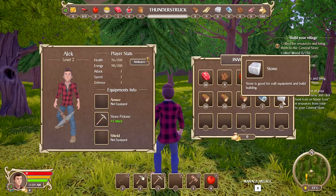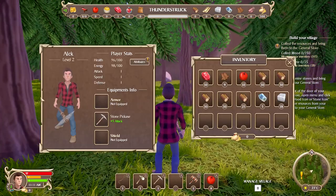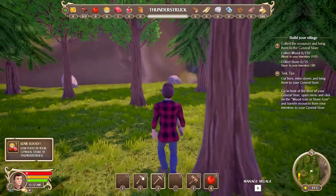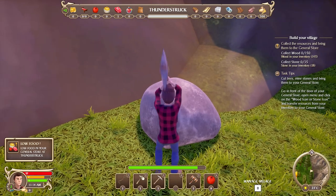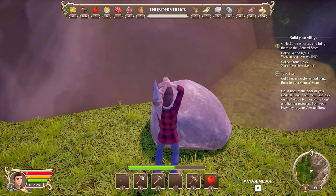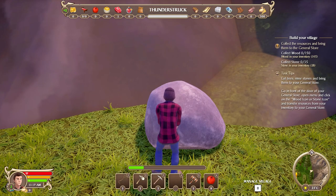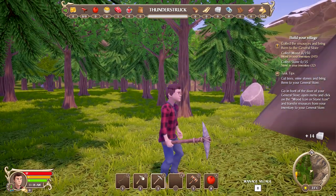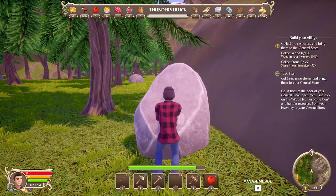We have iron too - did not expect that. Do we have a weight limit? I don't think so. What if each rock gives you different stuff? By the way, you can see a red marker on the mini-map bottom right - that's how I saw the wolf coming at me. It scared the bejesus out of me. I think we've got almost the right amount here. I'll cut down the last tree - it's actually not so bad.